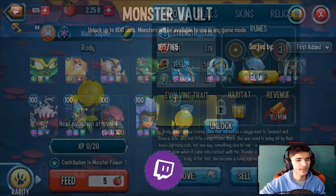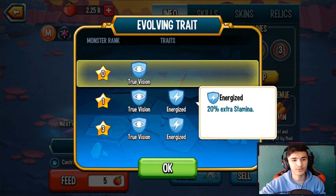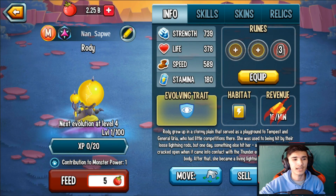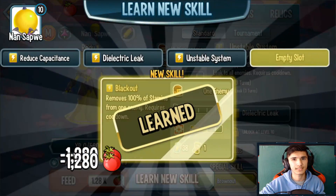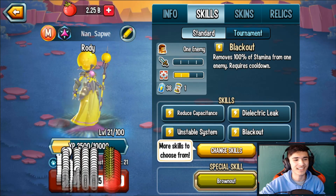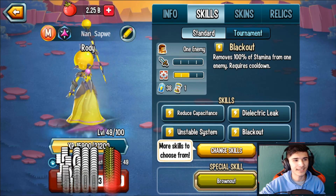Alright, so evolving traits: you have True Vision — that's actually a pretty good trait to have — Energize for 20 extra stamina, and Stamina Leak which applies stamina leak to all enemies at the start of the battle. So it's a status caster — right at the beginning of battle it's gonna apply stamina leak. This monster will be quite nice against Steam Wrath, the race monster. If you haven't seen my review on Steam Wrath, make sure to check it out.